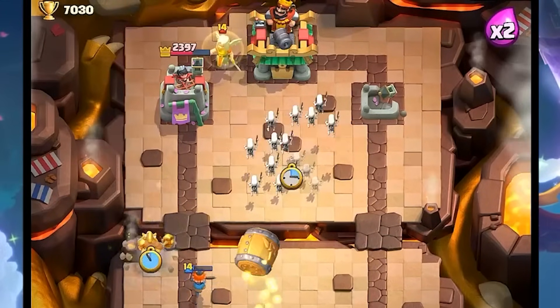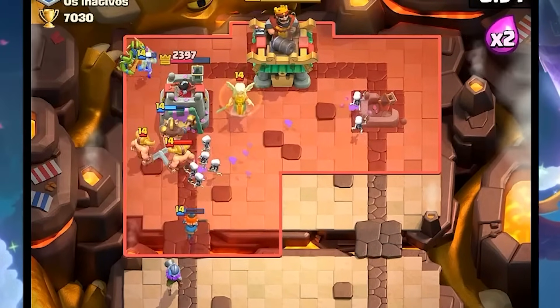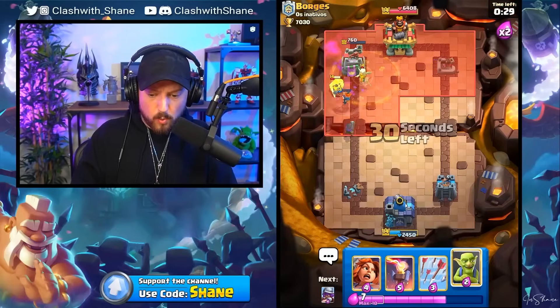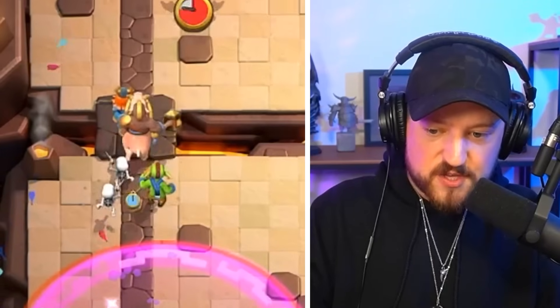Here's the play: Hog, deep Goblins, Skeleton Army in the middle — that's how we win the game. We go Skeleton Army, Goblin Barrel, Hog Rider. Valkyrie Hog Rider — instant guaranteed victory, there's no way to stop this.